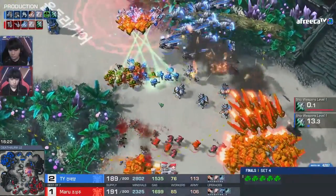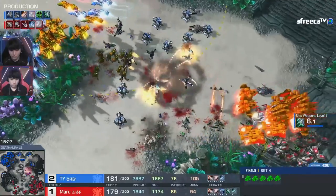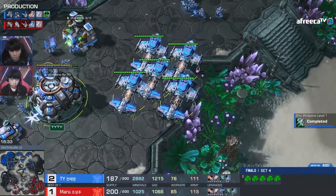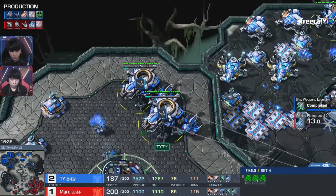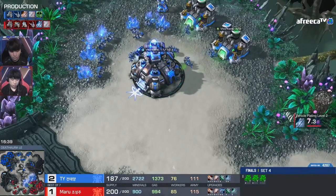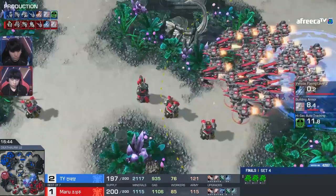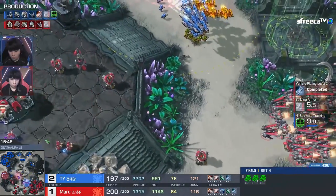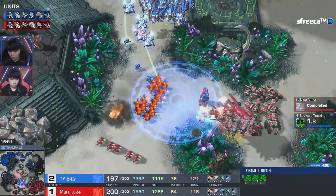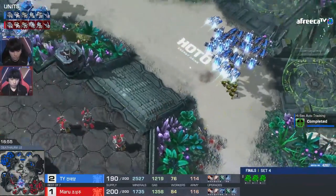Auto turrets coming down now, and we're going to see TY actually close in on some of those tanks from Morrow. Huge — he does take them out. A wall of auto turrets allows TY to then escape behind it. Such important moves — I love the usage of the auto turrets. He takes a fight and then he knows: if you stim and chase me, I lose. But if I put the auto turrets down here, you have to walk away. I get to keep my core tech — the only thing I'm losing is Marines. Here he goes once again, stimming down. The siege tanks are coming; these entrenched positions that Morrow's going to have are going to be really strong, and TY has to run from them.